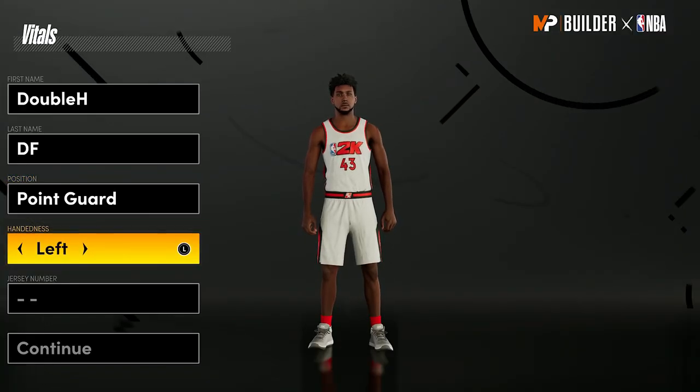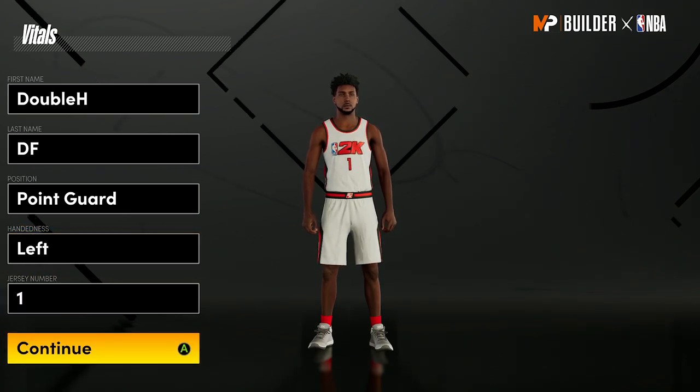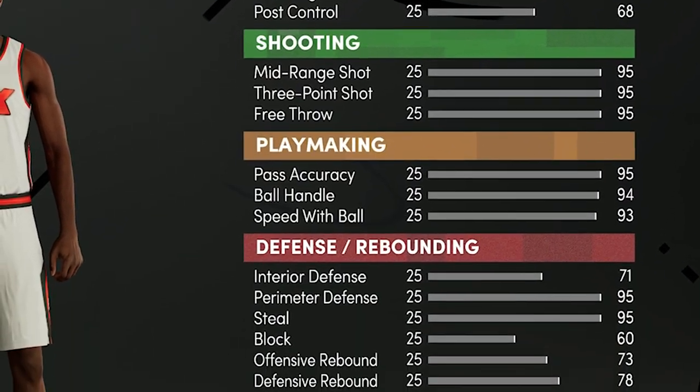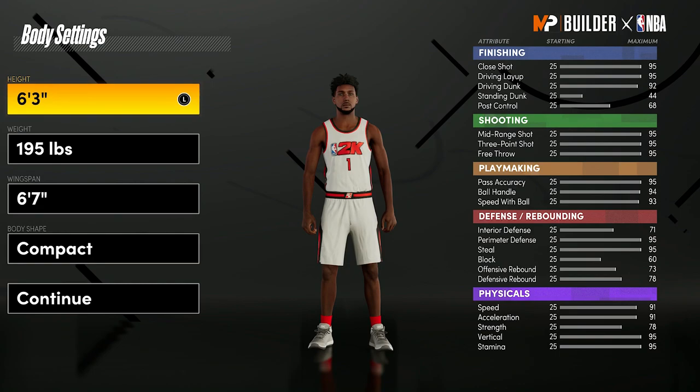First, you're going to want to go with point guard. You're going to go left — I'm going with number one for my boy D-Rose. This is the first screen you get, which is the body settings. On the right side of the screen, it's going to show you what attributes are being affected and what attributes you can cap these out at.